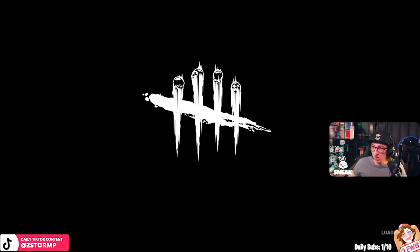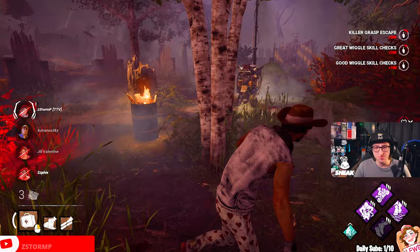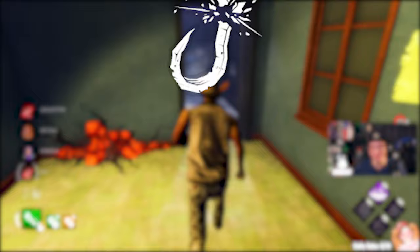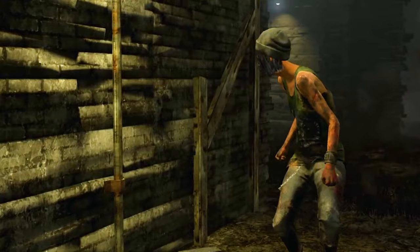Jake Park — when this one survivor joins the lobby, the killer mains get an instant flashback of every hook getting sabotaged and survivors wiggling free. Jake Park comes with Iron Will, Calm Spirit and Saboteur. With the certain changes and nerfs, I still have to go with Iron Will as the best perk, which reduces the grunts of pain whilst injured by up to 75%.